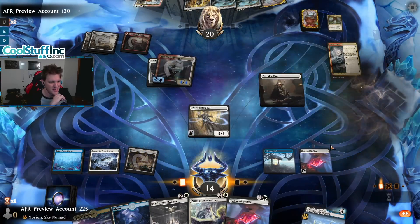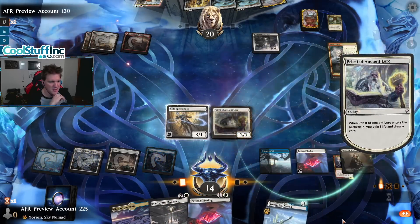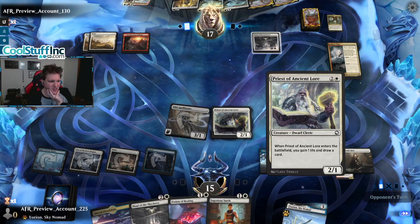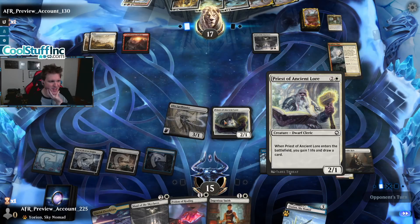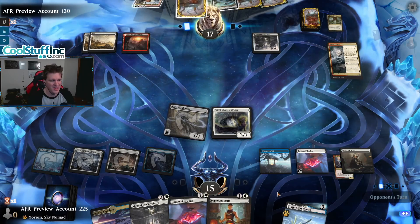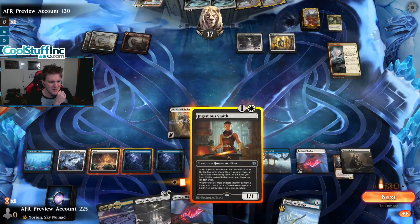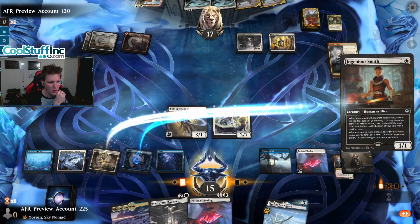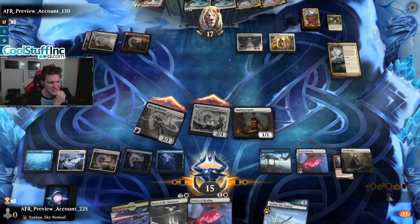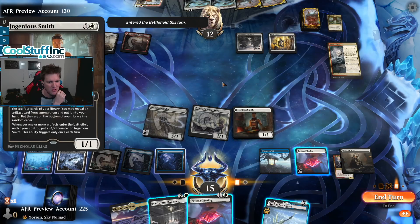Let's play the Priest — maybe we'll draw another untapped land. Ingenious Smith, let's see if we can find an artifact. Priest of Ancient Lore: gain a life, draw a card — that sounds so nice to blink. I don't know if it's worth it for a 2/1 on three mana, but in the spirit of new cards rather than running Omen of the Sea we're gonna try Priest of Ancient Lore. Let's use the Ingenious Smith and see if we hit an artifact — we whiff. But this says whenever one or more artifacts enter the battlefield, put a counter on it, and that includes from Yorian.